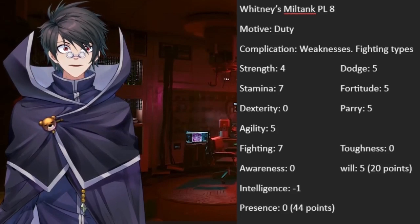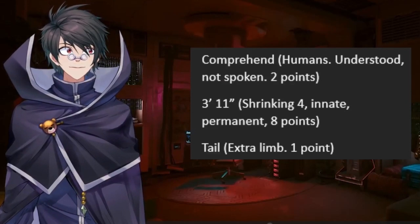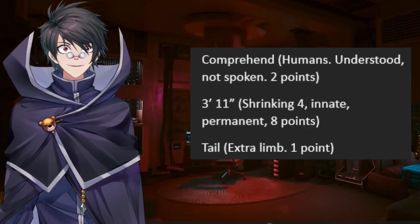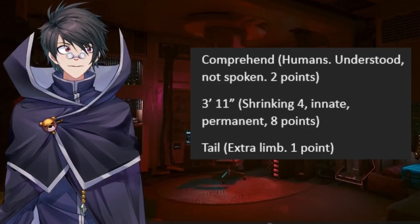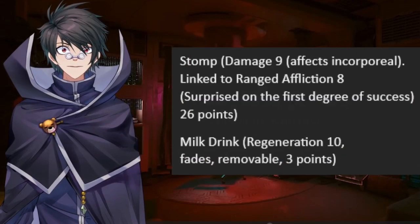Negative one. Pokémon are assumed to come with four moves and an ability, but there are also some things that are just normally not accounted for in Pokémon that are accounted for in Mutants and Masterminds, such as its diminutive height and the fact she can understand humans without being able to speak like them herself.